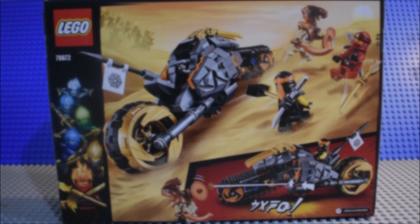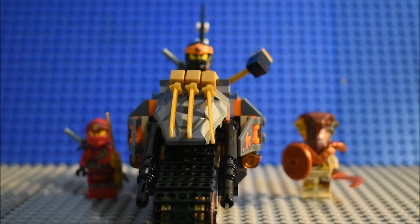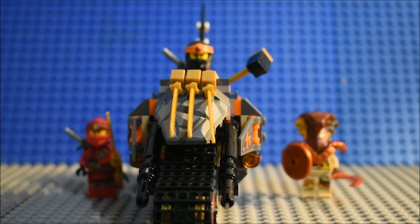There you can see the front of the box, and there you can see the back of the box. Now let's take a look after I built it. Alright, so here's everything we get in Cole's Dirt Bike, and we'll start off with taking a look at the stuff.